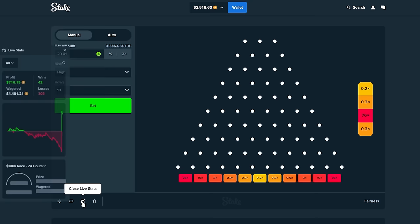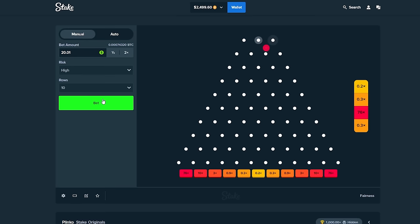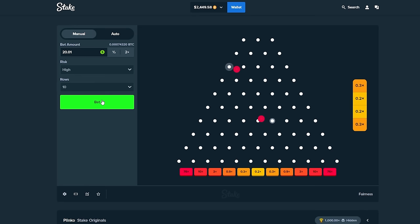Look at this chart — this chart sums up Plinko so perfectly. Down, down, down — bang — all the way to the moon, baby. $716 profit. However, ladies and gentlemen, we are not done with this video. We very well may lose the rest of this profit, we're going to find out pretty soon, but that puts us in a fantastic spot.